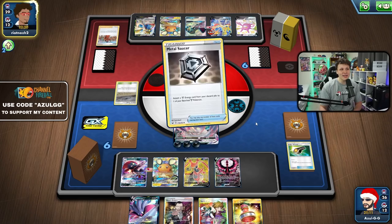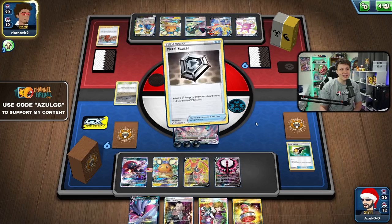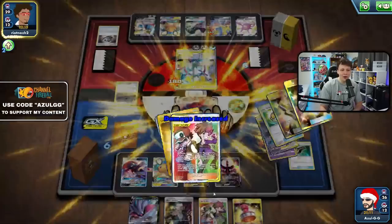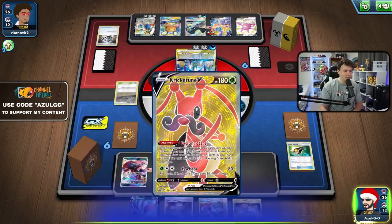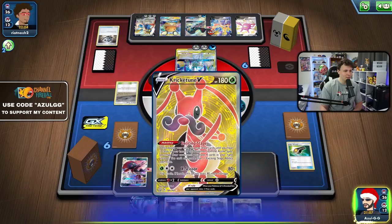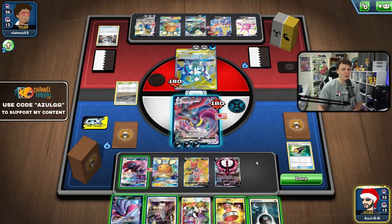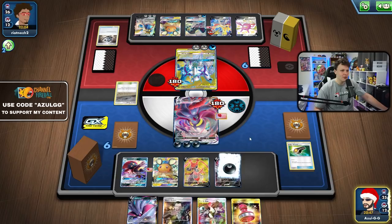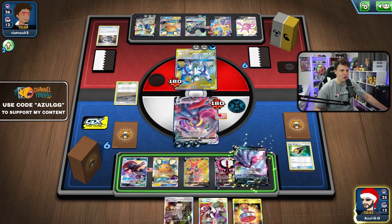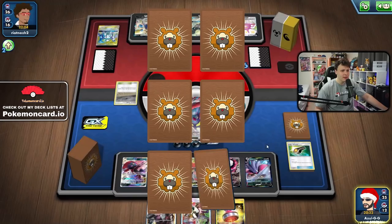They hit the energy unfortunately. Now our best top deck is Cheryl and our hand has been locked up for a turn or two. A Cheryl top deck would be absurdly good. We top deck a Dark Energy - not bad but not what we were looking for. We're going to draw three prize cards here knocking out their Pokémon, but I'm not sure we have a great way to draw the rest. I could bench another Malamar V-MAX next turn to combo with Stamp and hopefully lock them out from there with Max Jammer.